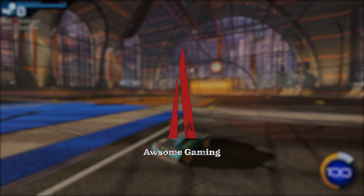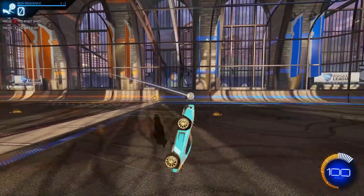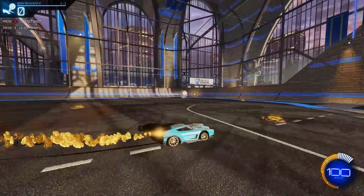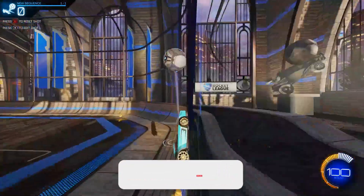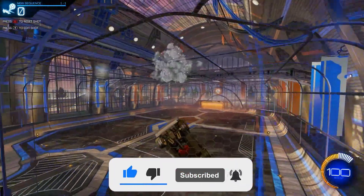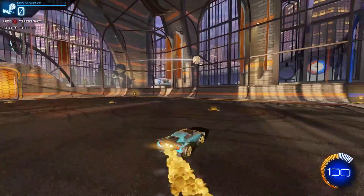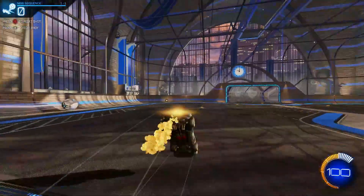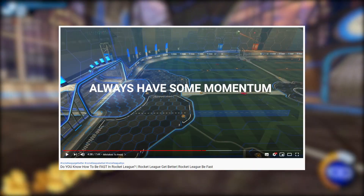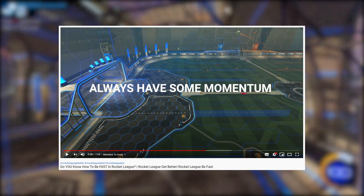Being fast in Rocket League is essential. Moving quickly around the field can help you beat people to the ball and speed up your rotations. In this video I'm going to show you how to turn around as fast as possible by teaching you how to power slide and half flip turn. They're both vital to learn as they not only help with turning but also with dribbling, challenging the ball and recoveries. Check out my how to be fast video after watching this to see how you can further utilize the skills you'll learn.